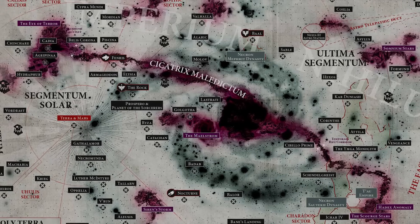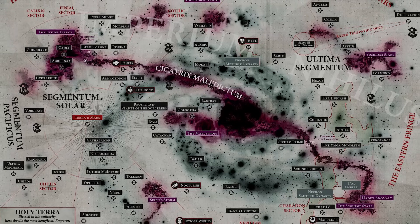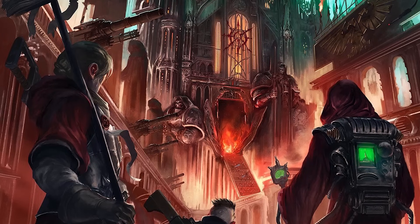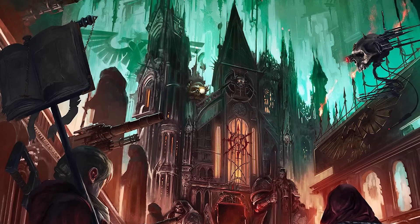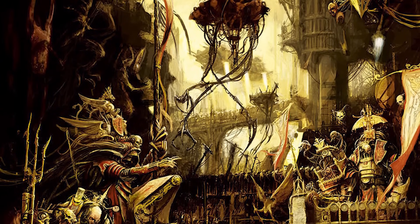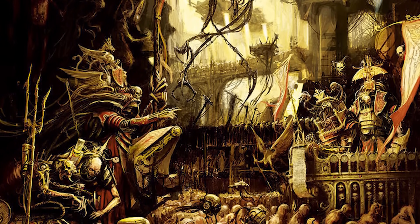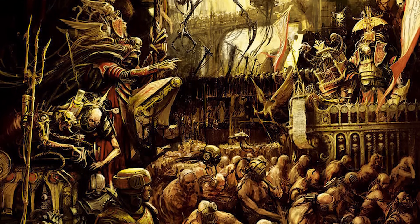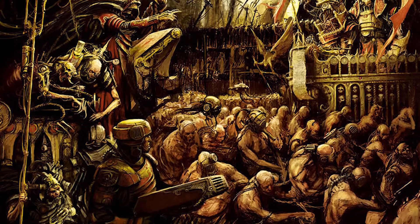To say that the Imperium of Mankind is a massive galaxy-spanning empire is a huge understatement. They control around a million worlds with a population said to be in the quintillions. The centers of human population are more so linked together through stable warp routes rather than clearly defined borders. And despite the massive strides that mankind has made in taming the galaxy, the vast majority of it remains unexplored. The Imperium was, and still is, a labyrinthian construct of millions of interlinked bureaucratic departments, bound together in miles of red tape. Due to its monolithic scale, even the most mundane of operations may require decades or even centuries to complete, as every single action, decision, and request has to get passed through all of these redundant departments.